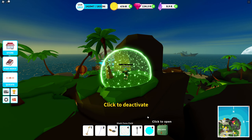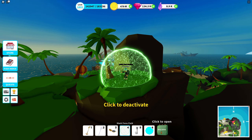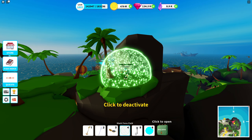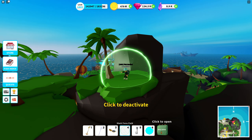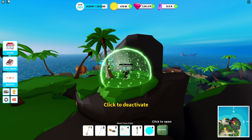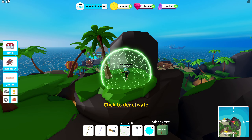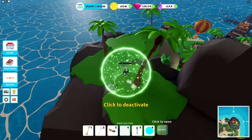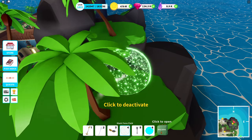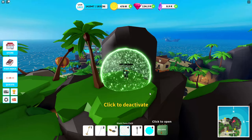Many would just remove the torch, but I chase a lot of chests and prefer extra light in dark areas during night time, so I always keep the torch. In this case I replaced the fish master with the shark force field, keeping the creature locator since those are always nice to have.